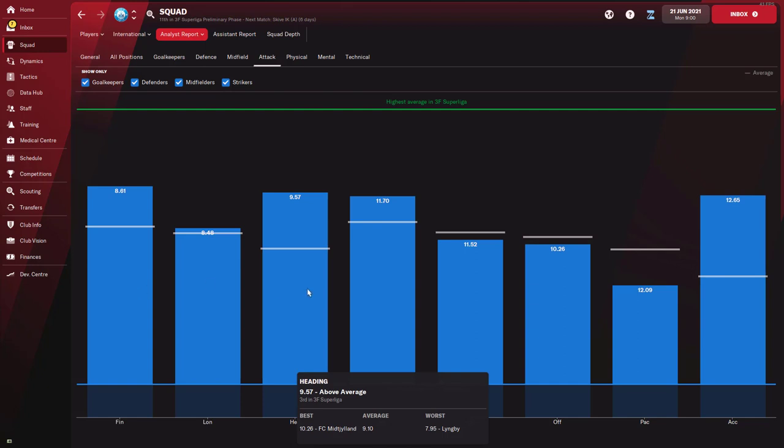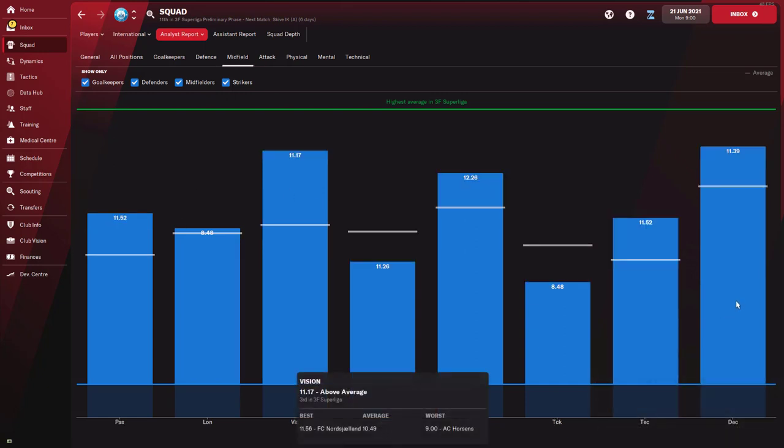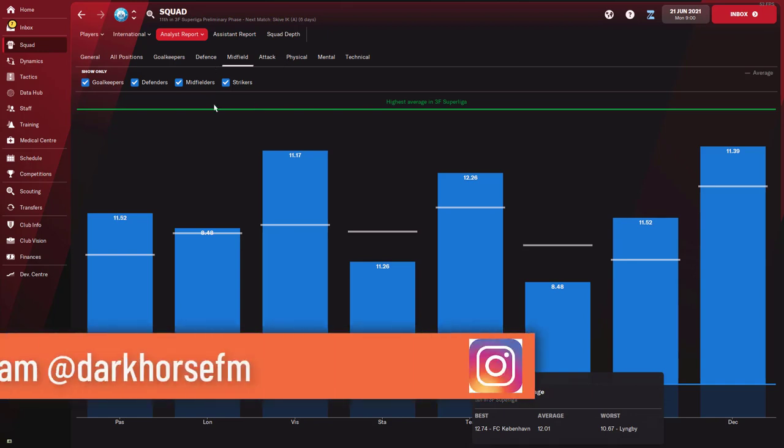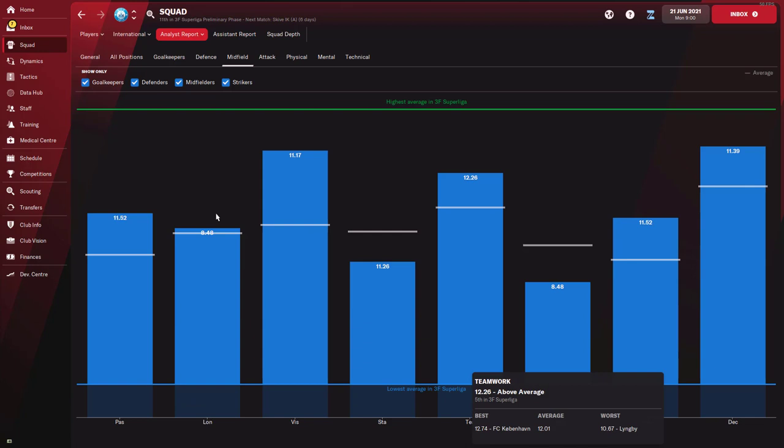In attack we have good finishing - higher than most teams in the league - plus good heading and good jumping reach, so floated crosses might be useful. We also have good acceleration, so a pacey counter-attacking style could work well. In midfield, good decision making means a fast-paced style is very useful, with good technical ability, good vision, good passing and good teamwork - which might also help us press from the front.